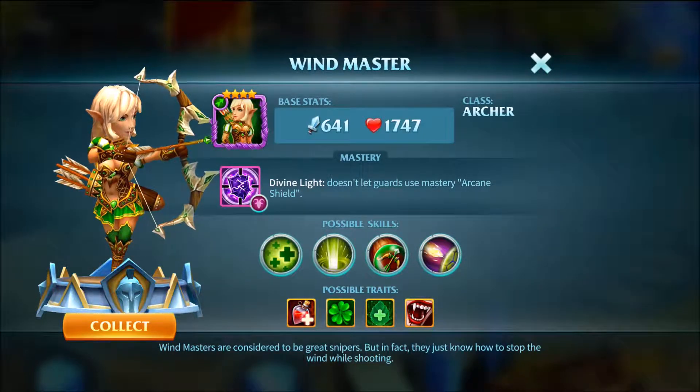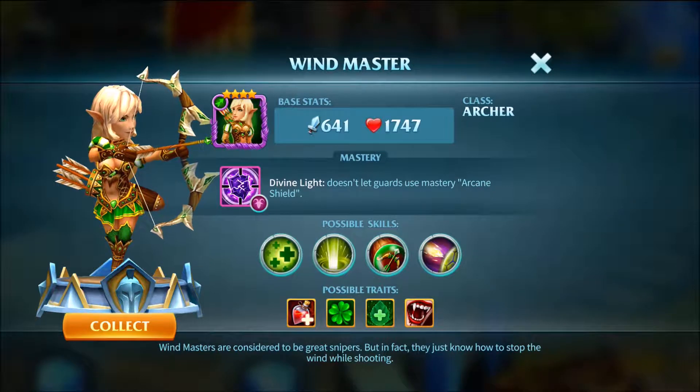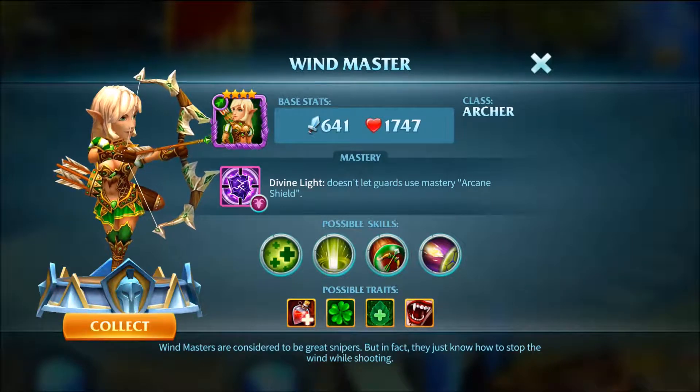This is the Windmaster, and as you can see her mastery is the Divine Light, which doesn't let guards use the arcane shield. She's who you need to use to get past level 90 on the Tree of Life.